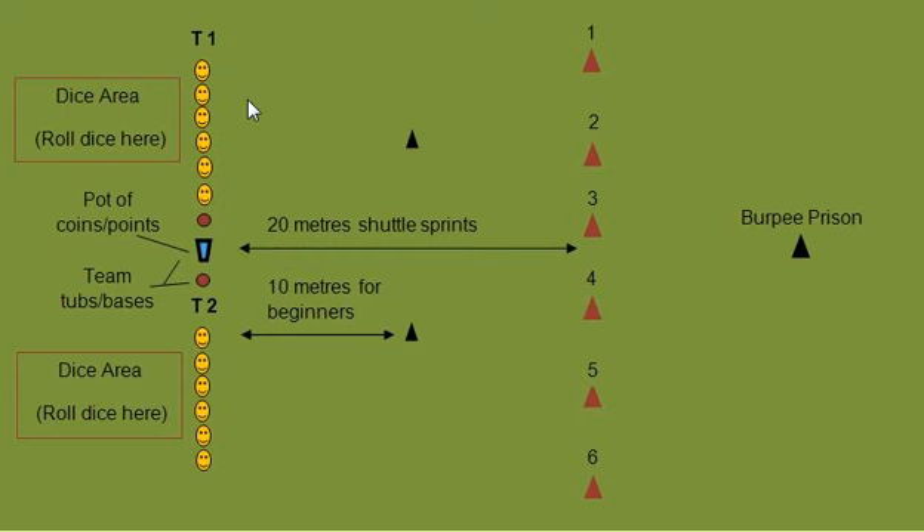That's pretty simple. When the actual challenge starts, every single person individually will be doing that — everyone rolls the dice, completes the shuttle sprints, runs over to the markers, completes the marker exercise, comes back, grabs a point, and puts it in their team pot. At the end of the game, it's up to the team captain to collect all the points, and the team with the most combined points wins the game. It's that simple.